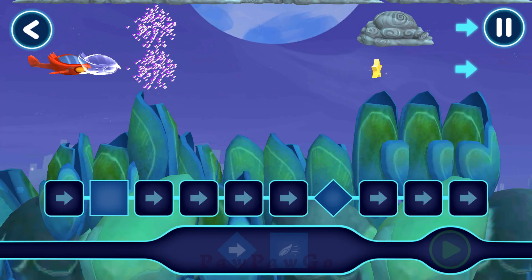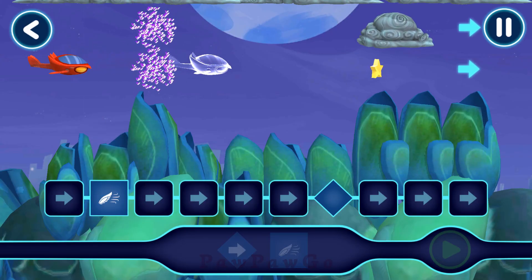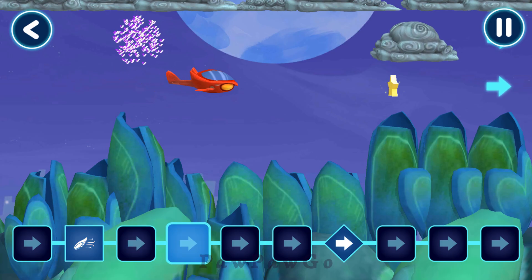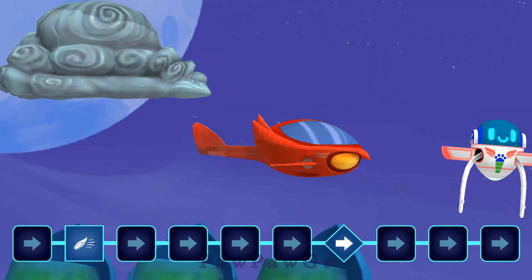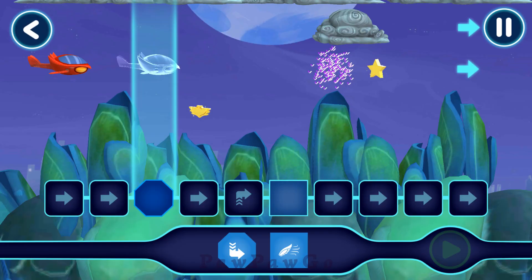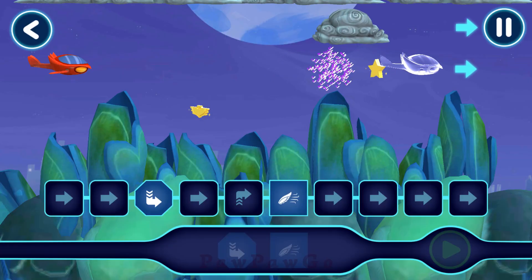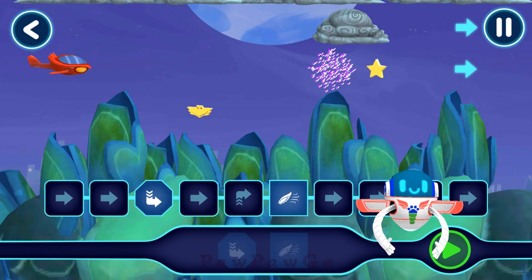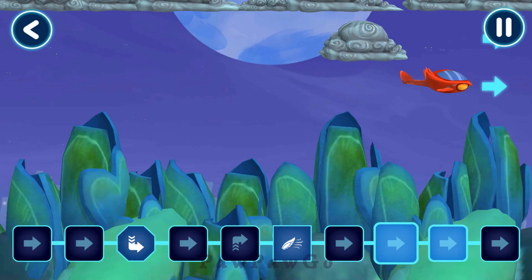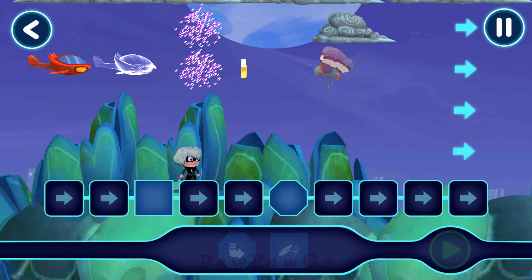Nice! See if you can guide the owl glider! Let's have another go! Awesome! Perfect placement! See if you can guide the owl glider! Good job! Now, let's see what happens when you tap the play button! Let's go! Perfect placement! See if you can guide the owl glider!